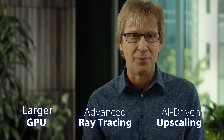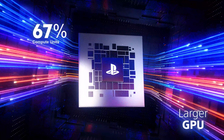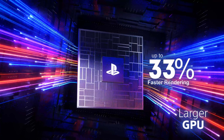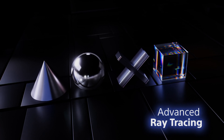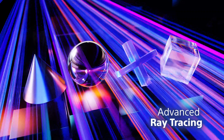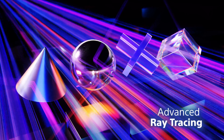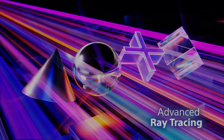First, we made the GPU much larger and increased the speed of the memory it uses. The result is rendering that's up to 45% faster. Second, we made major upgrades to the ray tracing, taking a streamlined and accelerated approach that allows calculation of the rays at double or even triple the speeds of PlayStation 5.